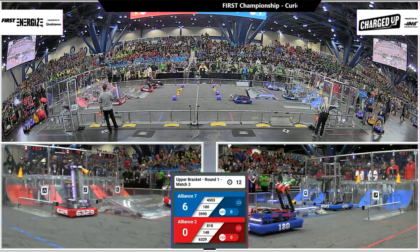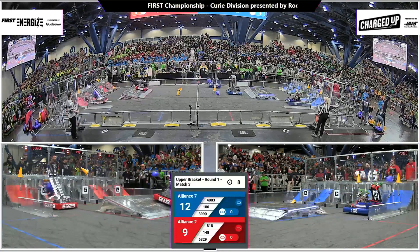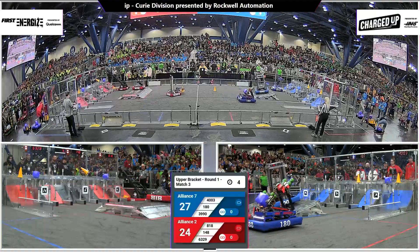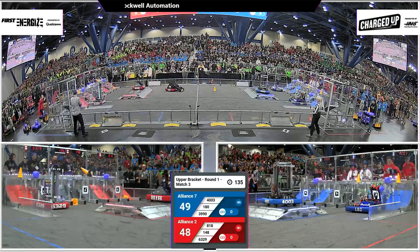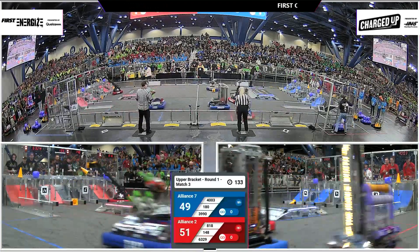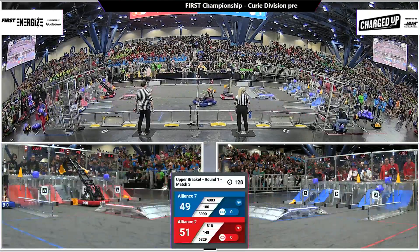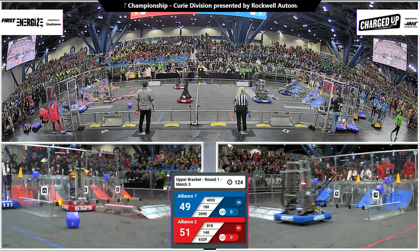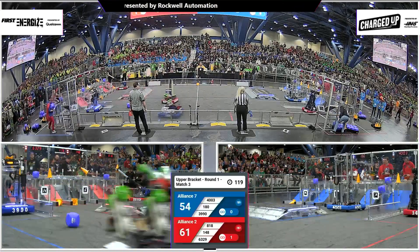Here we go with match three in the first round of our tournament. 148 Robo Wranglers picking up a cube, looking to score that in the top row — they will! Will they come out and get another game piece? They will. Look at that Blue Alliance — wow — Blue Alliance 49 points on the board. But Red Alliance 51. This is very, very close, folks. We are about to see some very intense driving, very intense scoring.